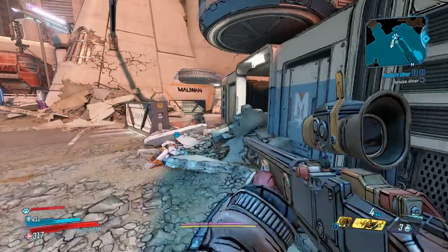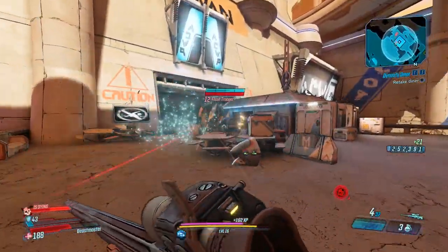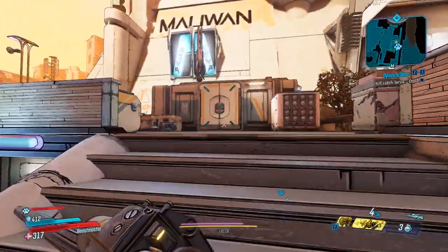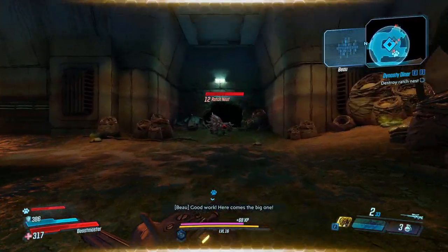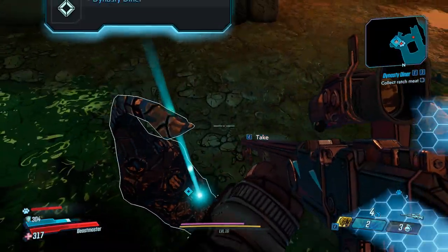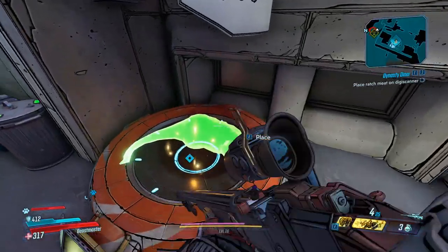Apparently Maliwan took this guy's diner and we need to reclaim it. Headshot. Burgers — I want one. We got to collect Ratch Meat for the burgers, so let's head over to the waypoint. And got him. Disgusting. All right, we'll take it. Got it. Here's your meat.